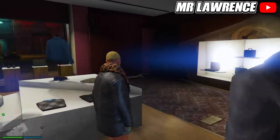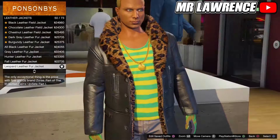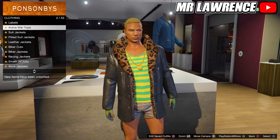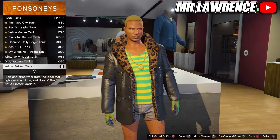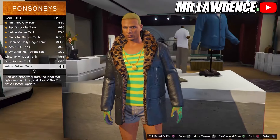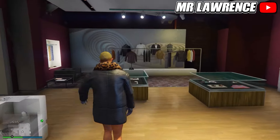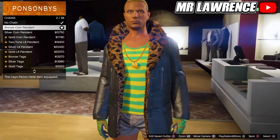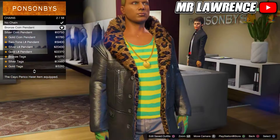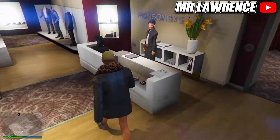Now go back to the tops. Go to leather jackets and equip number 50 again. Stay at the tops and go to tank tops, now purchase the yellow striped tank, number 22. Then make your way over to the accessories, go to chains and purchase the bronze coin pendant chain. Save this outfit in your next empty outfit slot.